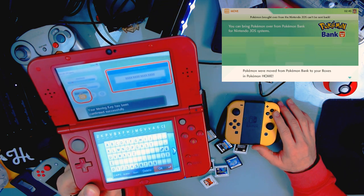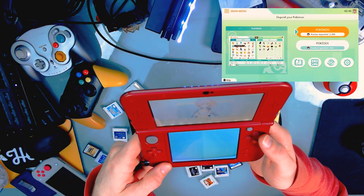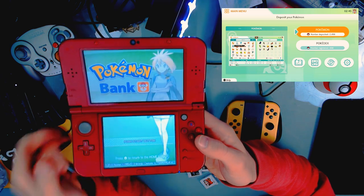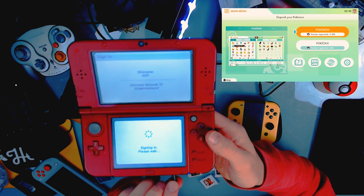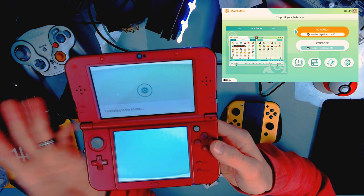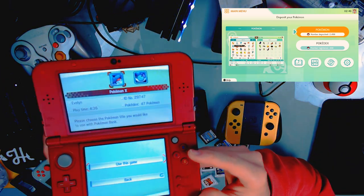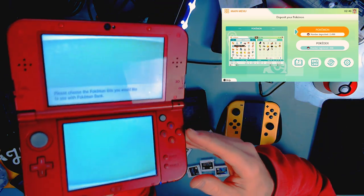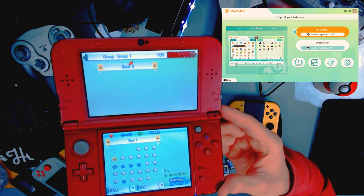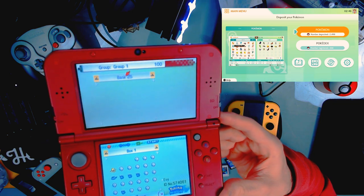Pokémon were moved from Pokémon Bank to your boxes in Pokémon Home. You received 3,000 Pokémon Home points for moving your first time. All moved to their new home in Pokémon Home — it might take a little while to finish, so sit tight. It uses the Move key and connects to the internet, and that was so simple. Now we're going to pull up our Pokébox. All my boxes are empty — they all moved over. All 2,000 of them. Now I've got way too many Pokémon.